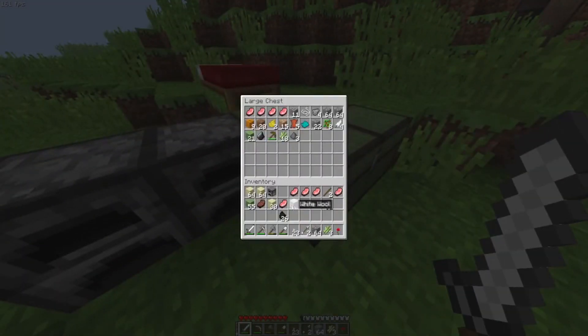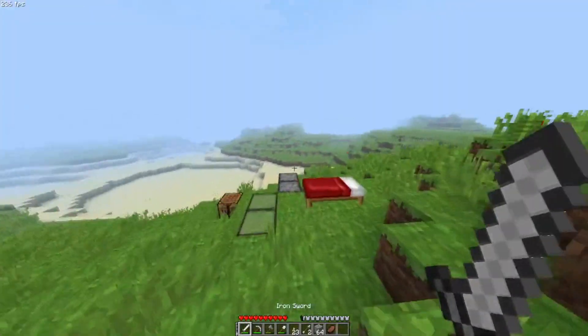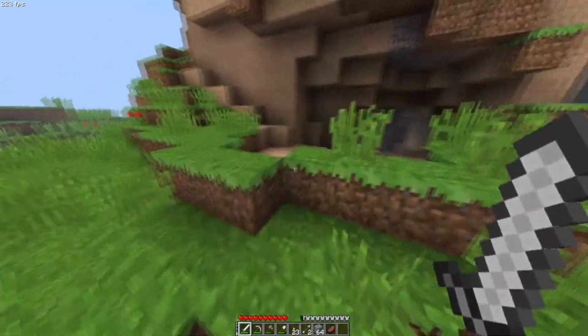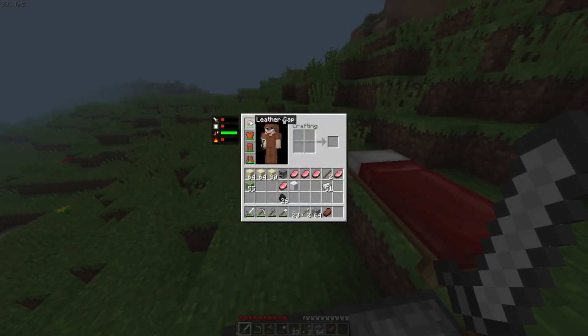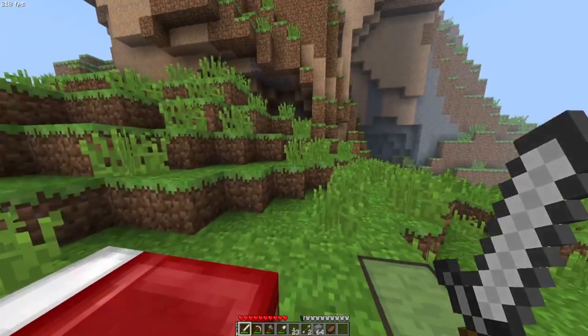Another really cool thing about this mod is that they kind of revamped the armor system. You know how in modern Minecraft armor works — it's kind of a linear progression system. You make leather, then go for iron, then diamonds, then netherite. In this version, there is no one armor that is the best. I'm wearing full leather armor right now, and it has a bunch of different attributes: combat, blast, fall damage, and fire. Even though it kind of sucks at protecting against combat or blast damage, it's really good at fall damage.